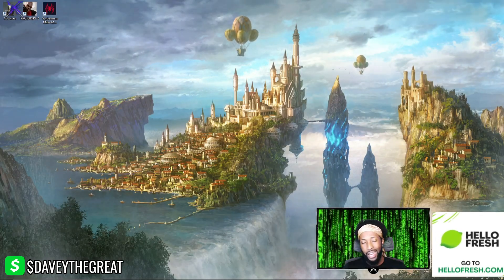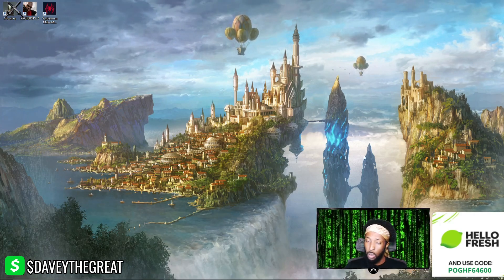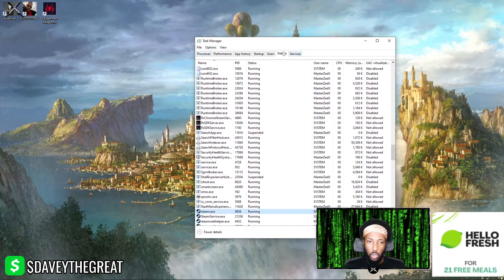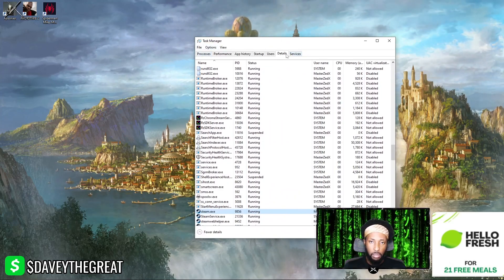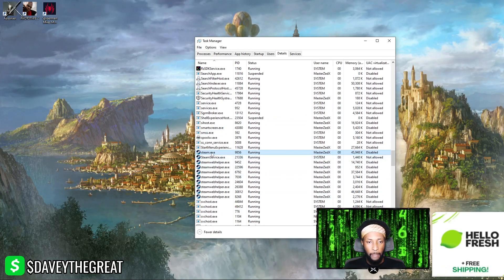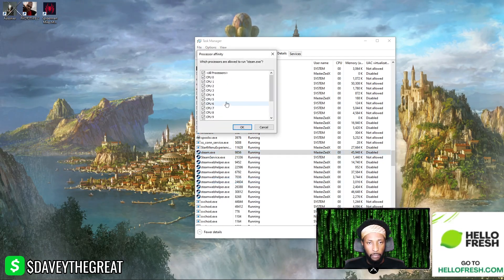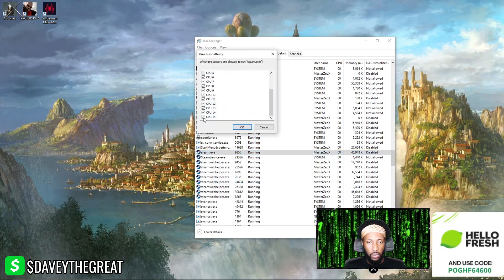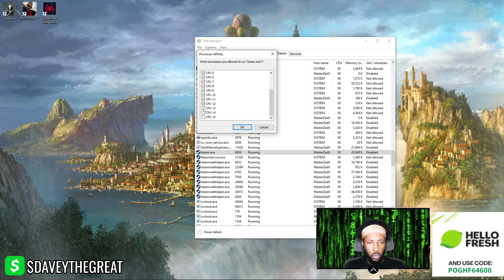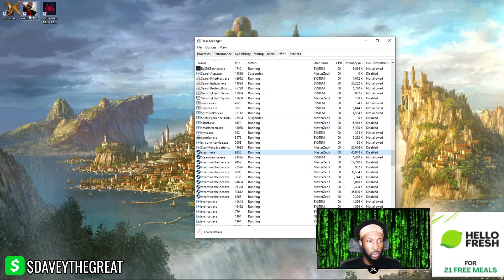First thing you gotta do is hit Task Manager. Pull up Task Manager, go to the Details tab, and from there find steam.exe. Right-click steam.exe and hit 'Set Affinity.' Now you gotta reduce your cores — take out one, two, three, four. You took out four of them.